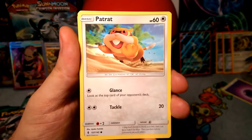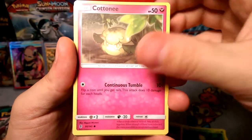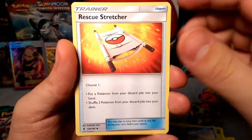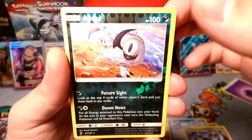We are starting with Patrat — there we go, running on the beach. Gliscor with the double shot, a Bellsprout, Cottonee, Alolan Sandshrew if you guys can see him, and a Hakamo-o. Also a Rescue Stretcher — very good trainer card.